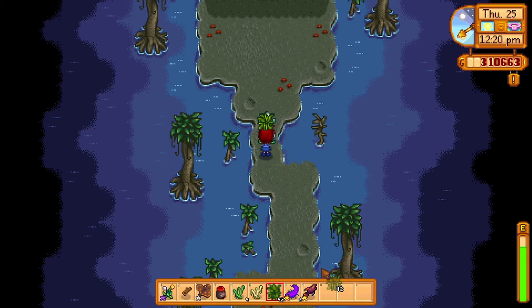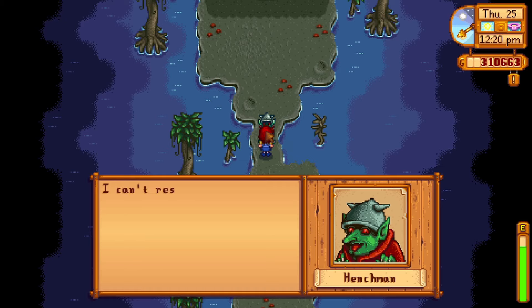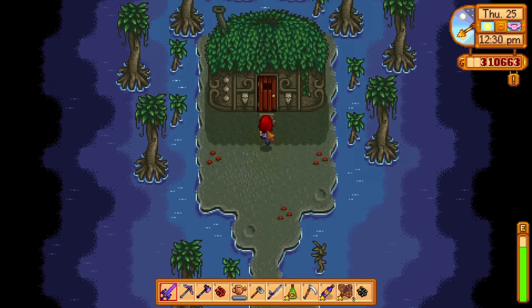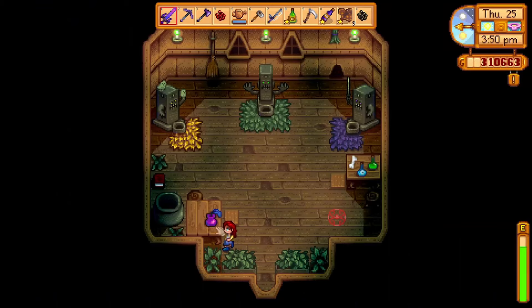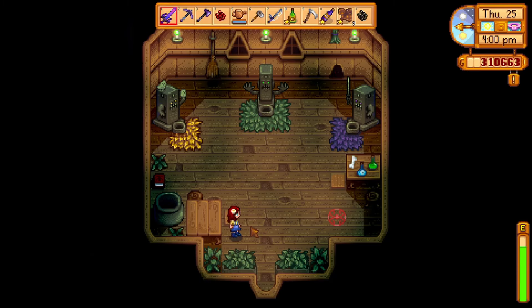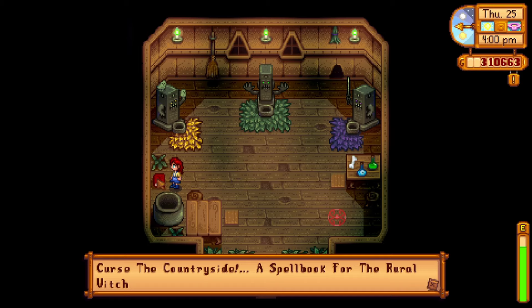If you give void mayonnaise to anyone in town they will not be very impressed. However, giving it to the goblin will result in him being so ecstatic that he betrays his master and lets you through. Inside the witch's hut you can collect the magic ink on the desk. Make sure to pick it up and then stand on the circle to teleport straight back to the wizard's tower.